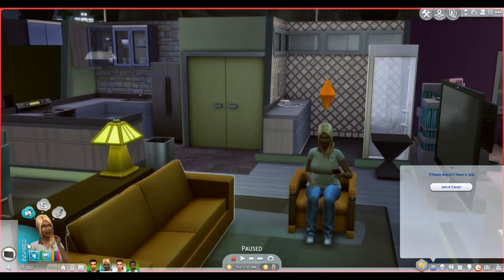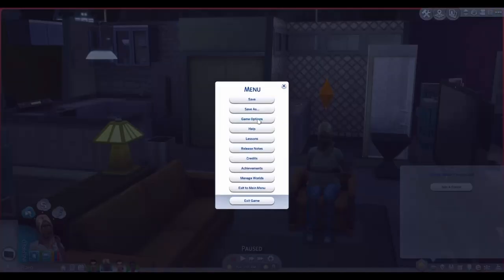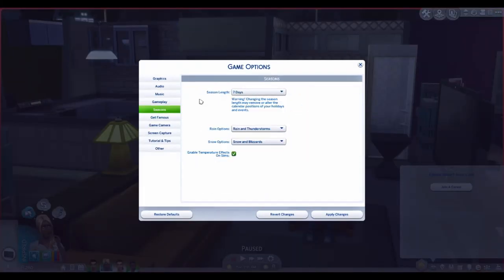Let's start at the game options. If you go to your game options and come down to Seasons, you can change the season length — one week, two weeks, or four weeks. It does warn you that changing the season length may remove or alter the calendar positions of your holidays and events. You can also change what kind of weather you want, just in case you hate blizzards or thunderstorms. We're going to set this to 14 days and take a look at the calendar.